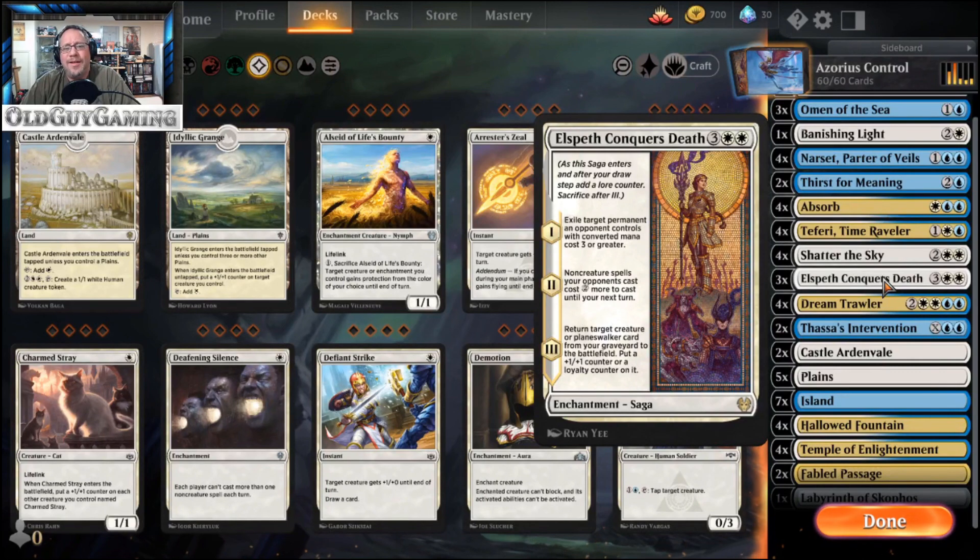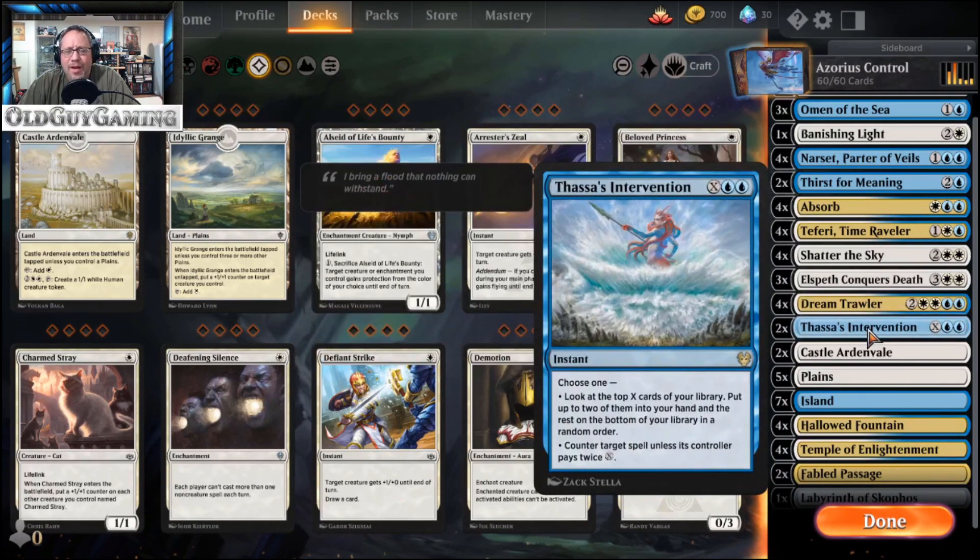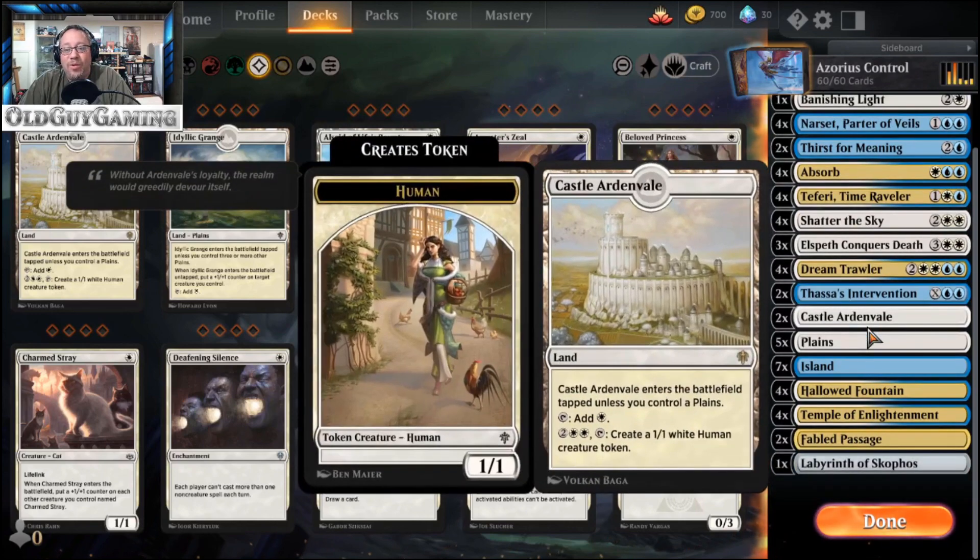Elspeth Conquers Death is an interesting Saga from Theros. First chapter: exile target permanent an opponent controls with converted mana cost 3 or greater. Second chapter: non-creature spells your opponent cast cost 2 more until next turn. Third chapter: return a creature or Planeswalker card from your graveyard to the battlefield with a +1/+1 counter or loyalty on it — you're going to be fishing for Dream Trawler or Teferi. Fabled Intervention is a counterspell or lets you look at the top X cards, draw 2 of them, and put the others on the bottom. That's the whole deck, and I'm seeing this deck everywhere.